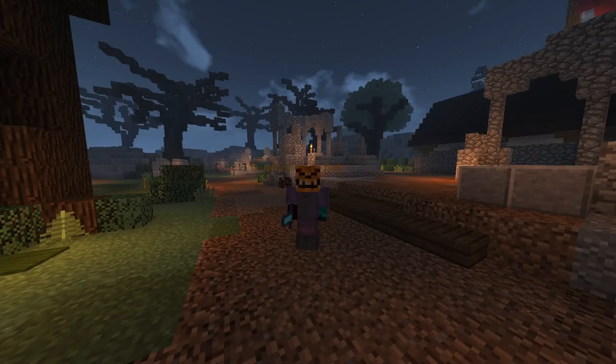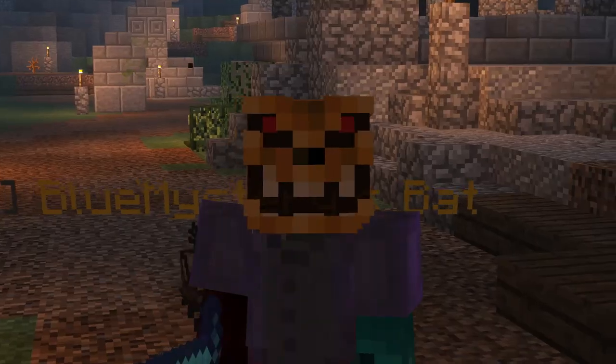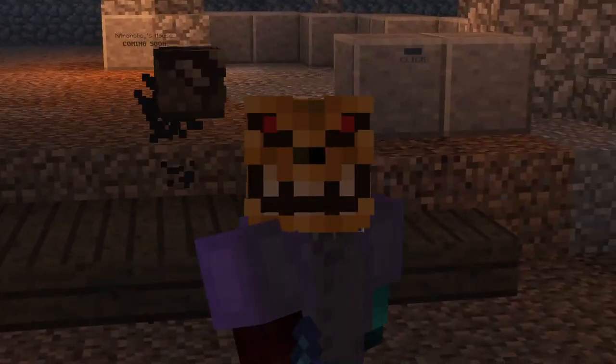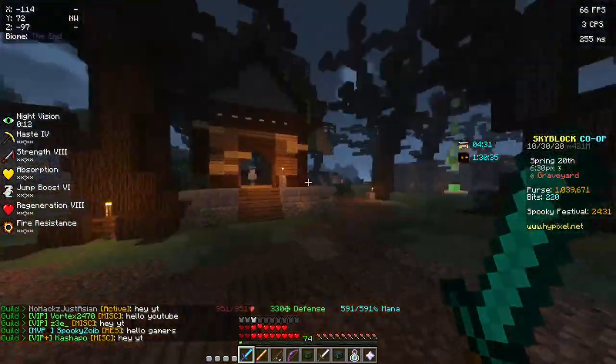Hey guys, Bluemister here, and today Hypixel did a spooky event update. They had new spooky mobs, they added two new reforged stones, three new talismans, a new helmet, changed the bat pet's ability, and a ton of other stuff that I'm gonna go over soon.